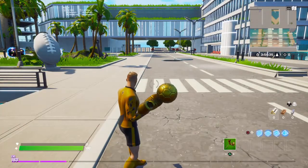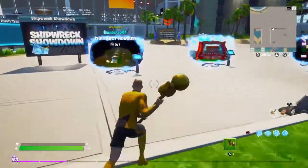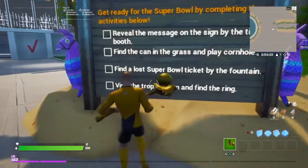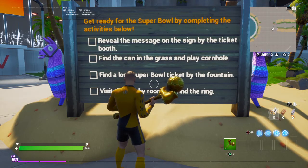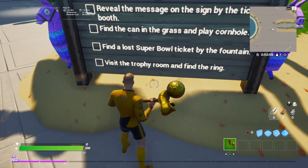Welcome back everyone to another Creative Hobb video challenge. Over here we have some items to find: reveal the message on the sign by the ticket booth, find the can in the grass and play cornhole, find the lost Super Bowl tickets by the fountain, visit the trophy room and find the ring.